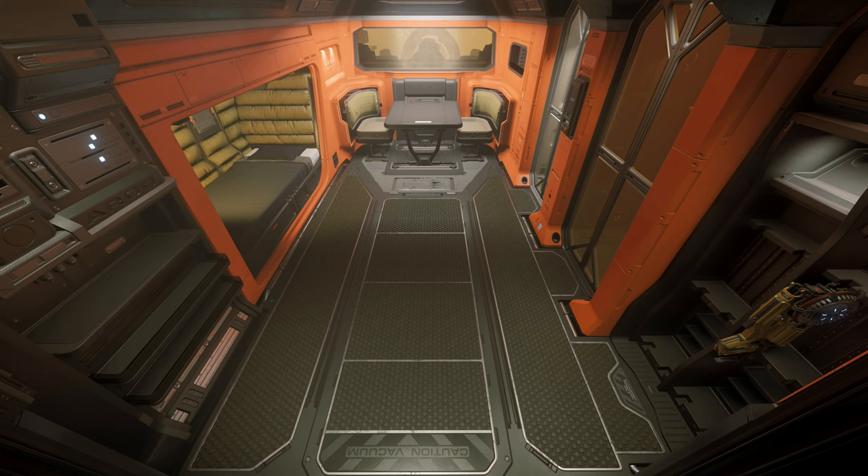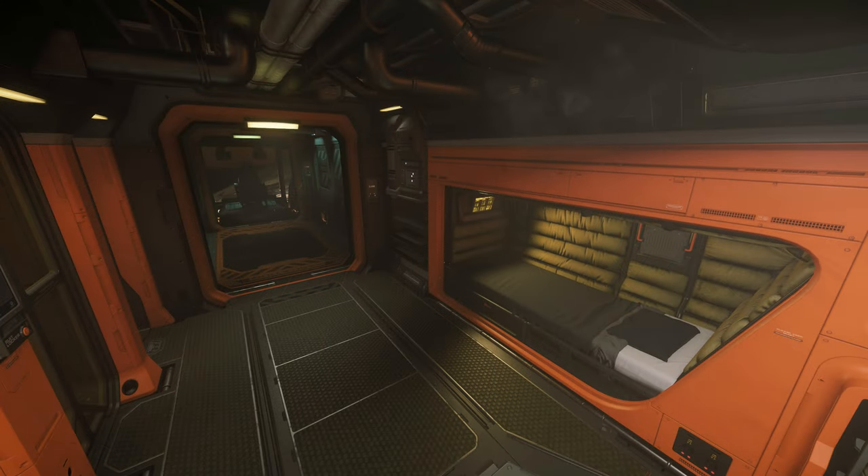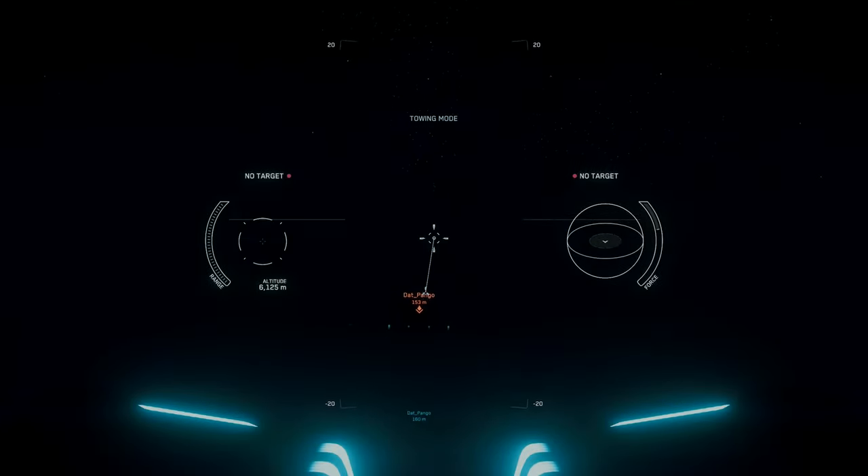Moving further back we have the living quarters, which are very humble yet comfortable for you and your passengers — really nicely laid out. We have a kitchenette, a weapon rack, you can see a tractor beam left in there, and of course a bed for logging in and out, which is obviously a huge plus. Although very small, it looks smaller than it actually is — it's actually very accommodating. The only industrial flavour you get is from the ceiling; everything else is really tidy.